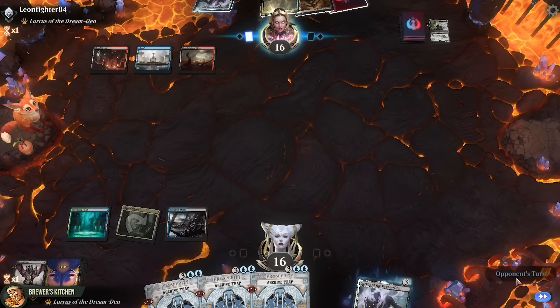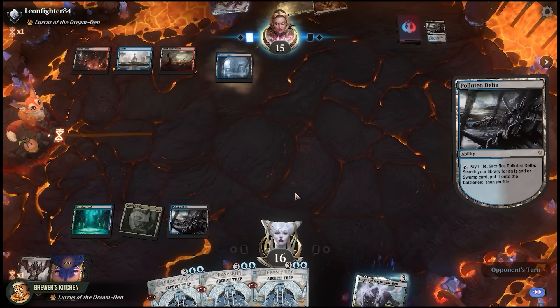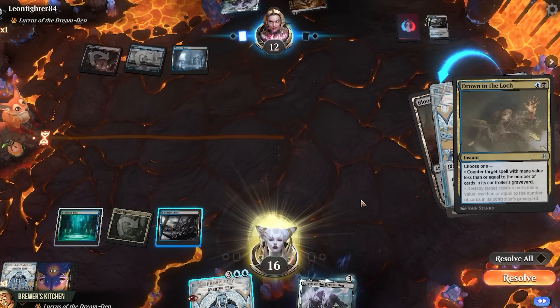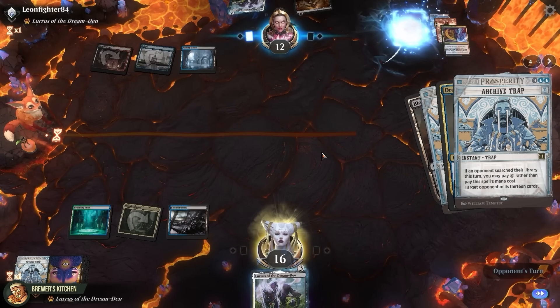These traps look kinda stupid once the opponent knows we have them. Another Fetchland? Oh my god, they're cracking it. And the other one as well. Let's fire off the traps, mill them for 13. They sadly do have a Drown in the Lock to counter one of them. Still gonna mill them down to 19 cards left in the deck.